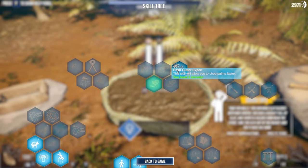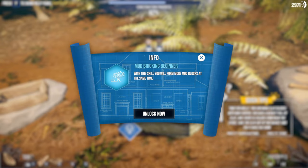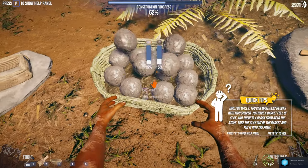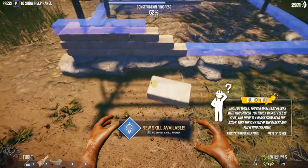A new skill will allow me to chop palm trees faster — let's take that one. Also unlocked: more mud bricks. Now I can make mud balls more efficiently. I discover I can make more at once.